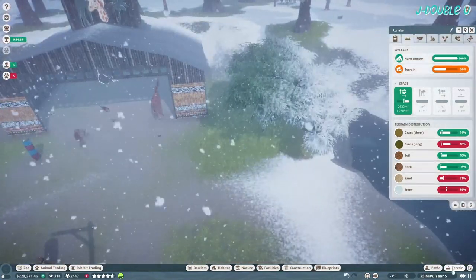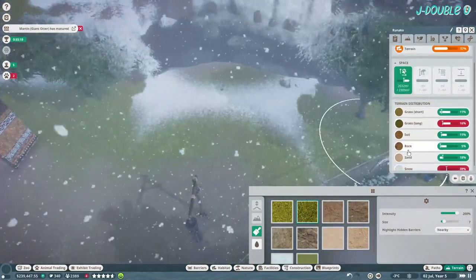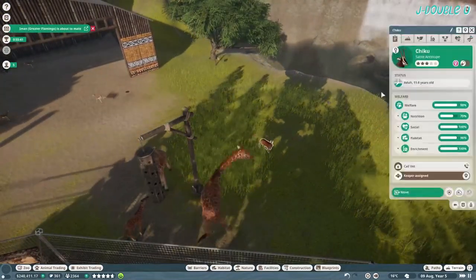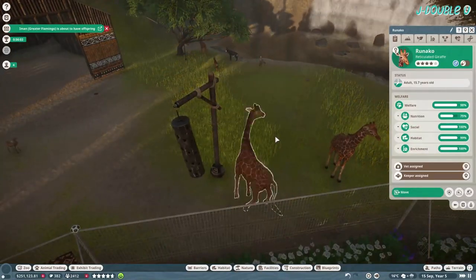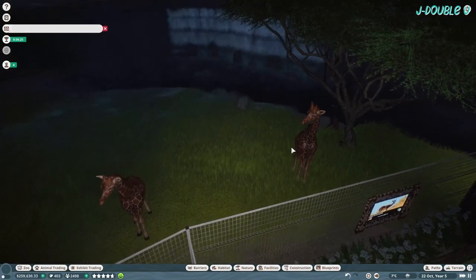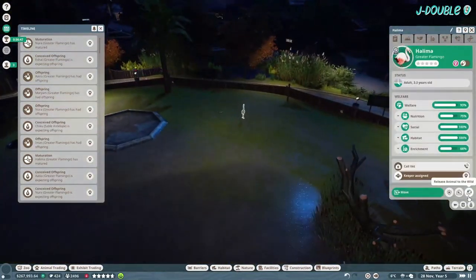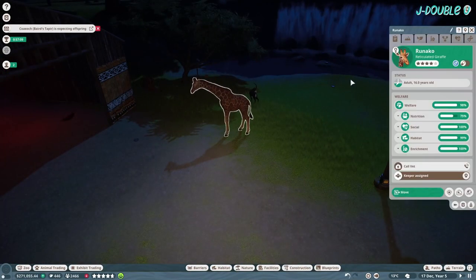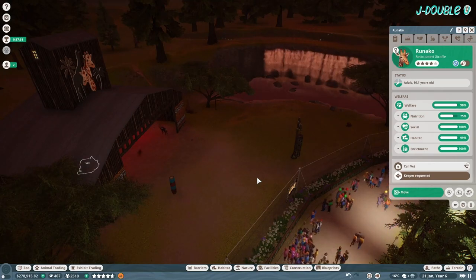I got a little bit confused because sand wasn't flagged as an issue before, so I went ahead and placed lots of long grass and inadvertently ruined the entire habitat. I'm just sitting here waiting and I noticed the nutrition was an issue. Eventually it's going to click — I put it in and speed it up slightly. I just couldn't fathom why the nutrition wasn't great on the giraffe.